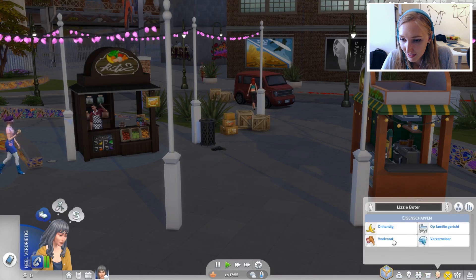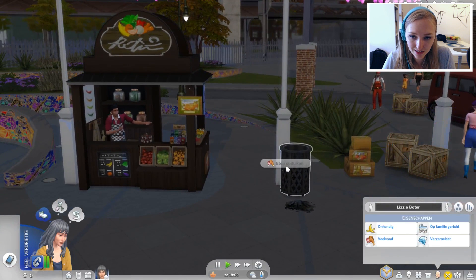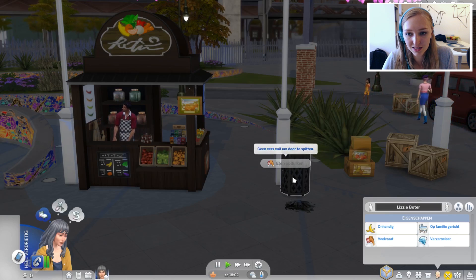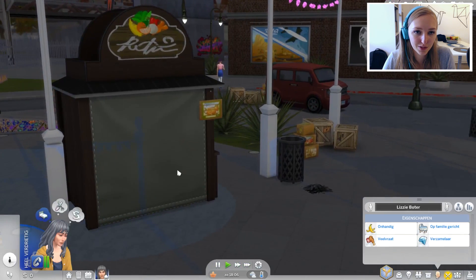Haar persoonlijkheid: ze is onhandig, op familie gericht, en ze is een veelvraat. De eigenschap veelvraat heb ik haar gegeven zodat we eten kunnen opduiken in de vuilnisbak. Alleen deze vuilnisbak is leeggehaald, dus misschien als we dit opruimen, kunnen we daarna naar eten zoeken. Laten we dat even proberen.